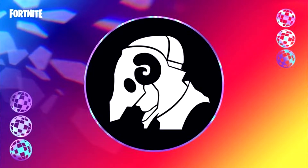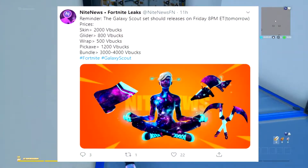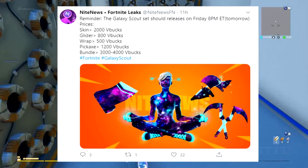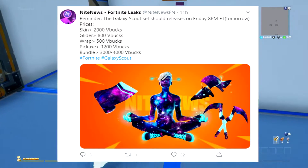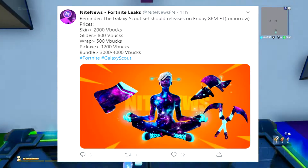In tonight's item shop — July 31st — we'll be seeing the brand new Galaxy skin bundle. It'll probably be in the item shop for about one to two days. The skin is 2,000 V-Bucks, the glider is 800 V-Bucks, the wrap is 500 V-Bucks, the pickaxe is 1,200 V-Bucks, and the bundle will be between 3,000 to 4,000 V-Bucks.